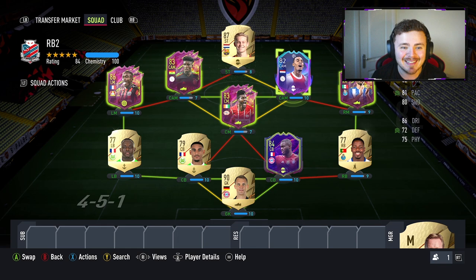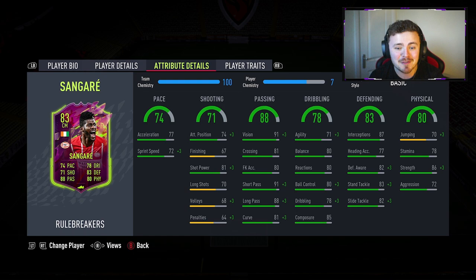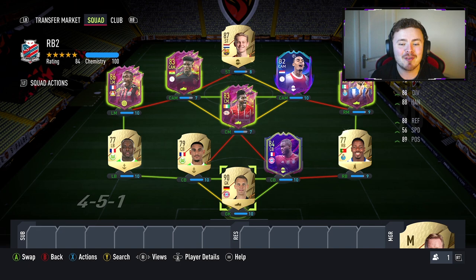He looks like a super solid card. And the last man — the CDM warrior, the brick wall in front of our defence — we've got Ibrahim Sangare. Six-foot-three, medium/high work rates, this man's a unit. Three-star skill moves, four-star weak foot, and looks very defensively solid with great passing stats as well.